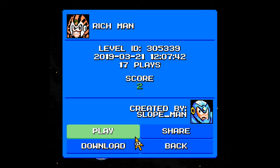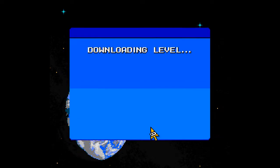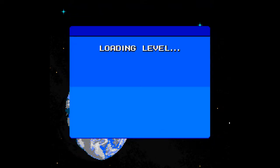Alright, here we are with another Mega Man Maker episode. Today we will be playing through Rich Man, created by Slow Man, with 17 plays and a score of positive 2. It is quite some time since we played another Slow Man stage here, so let's see what he has in store for us.